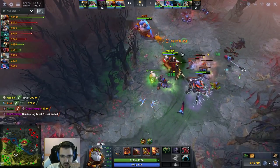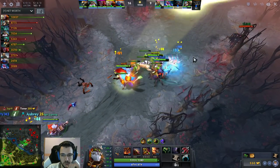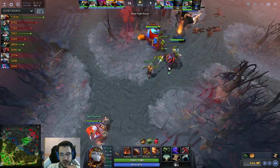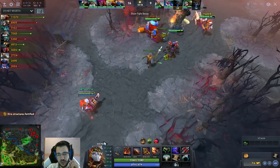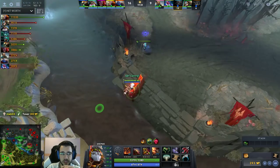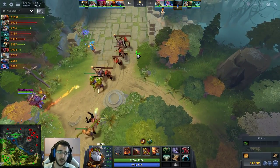Right now there's a fight going on mid lane. I can't join it right away because I stayed bottom to farm after pushing out the bottom lane. That's a nice kill on weaver again. After getting two pickoffs on OD and weaver, this tier 2 tower should be easy to destroy. Juggernaut is hitting really hard — getting really fat. I have more than OD but not even close to juggernaut in net worth.